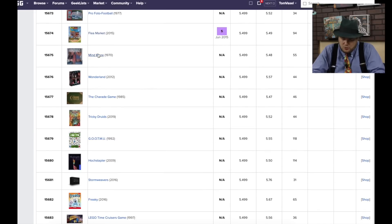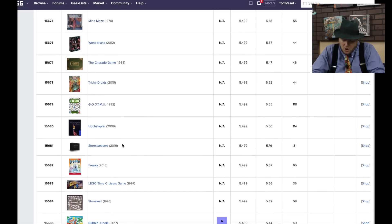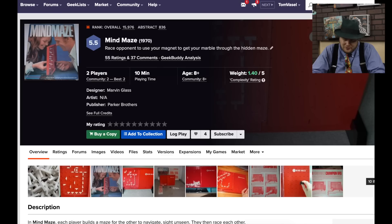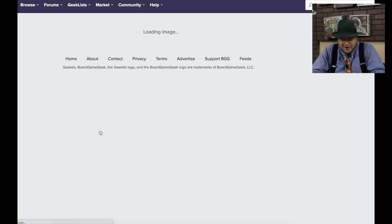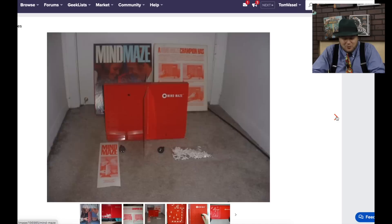Mind Maze sounds cool — from 1970. You build a maze for each other sight unseen, then race each other. You use a magnetic controller to move your steel ball; when you hit a baffle, it drops to the bottom and you have to grab it anew. That sounds really fun for one or two plays — you've got to move it through while knocking things over, trying to build a maze that messes the other person up. Interesting concept, but it sounds like it would run dry pretty quickly.